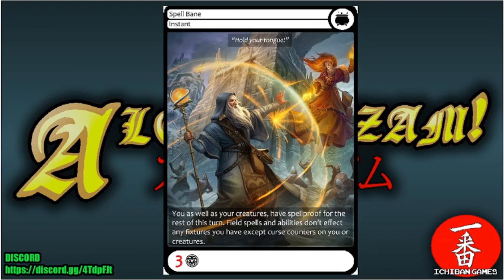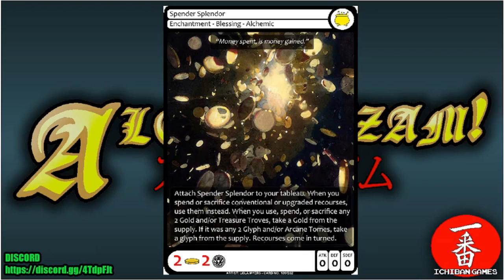Next is Spell Bane, a common instant costing three glyphs: you and your creatures have spell proof for the rest of the turn, and field spells and abilities don't affect any of your fixtures — except curse counters already on you or your creatures.